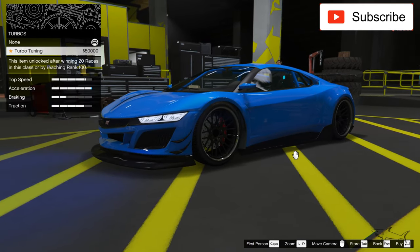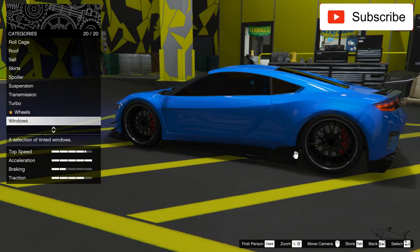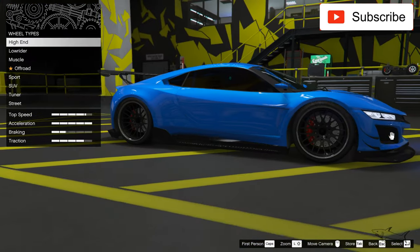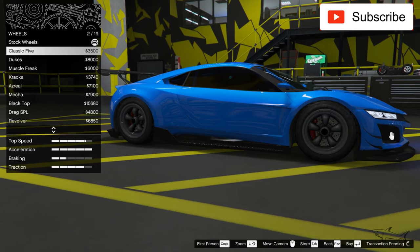Transmission, suspension, turbo — all upgraded. I really like to do black windows and a black roof, but as you can see you cannot do that. Now let's find some nice wheels because wheels are very important.